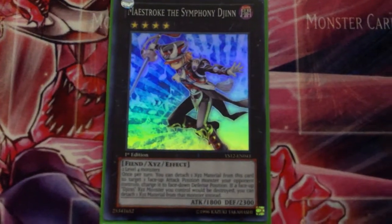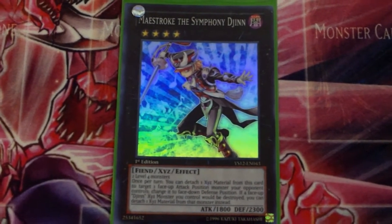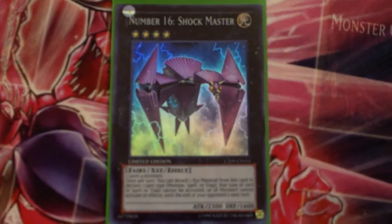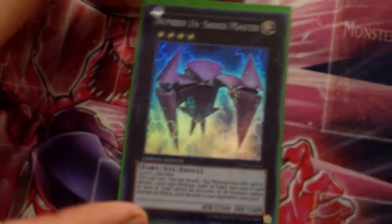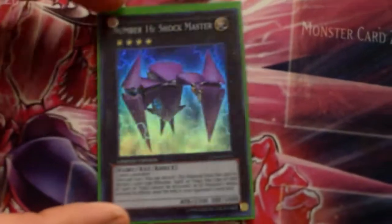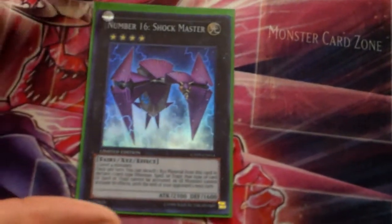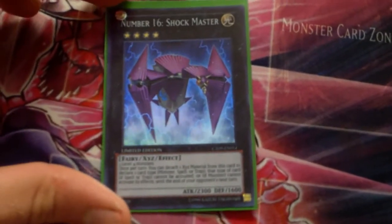Maestroke the Symphony Djinn — pretty much a staple as well, very good card, gets over Ophion's defense if you can flip it face down. One Number 16: Shock Master — I can make it really easily in this deck with Mandragora, Thunderbird, and Casters. I have made it a lot and I like Shock Master in this deck.